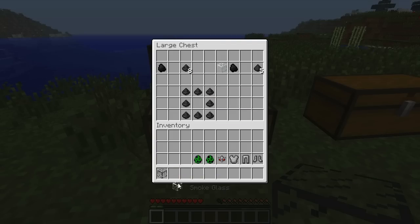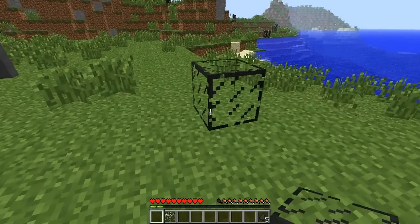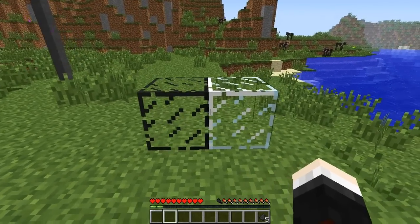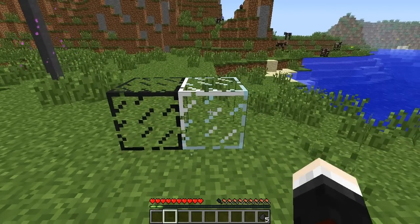Smoke powder is something you can both eat and use for crafting. To make it, you need a piece of coal and glass in a crafting table. Here's what the glass looks like — this is the smoky glass and this is the normal glass. It's pretty much just black and has much bigger durability than normal glass.